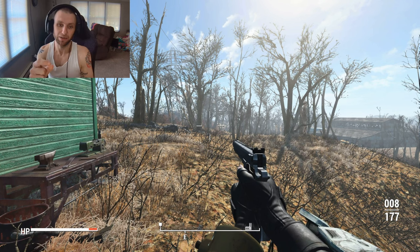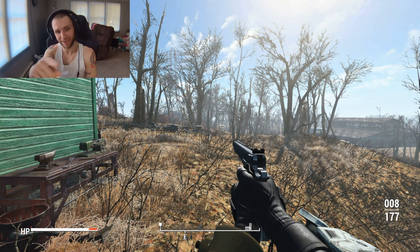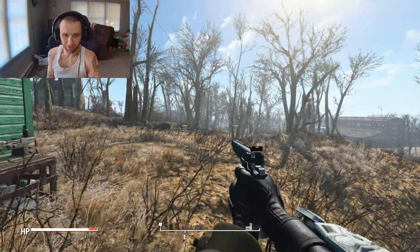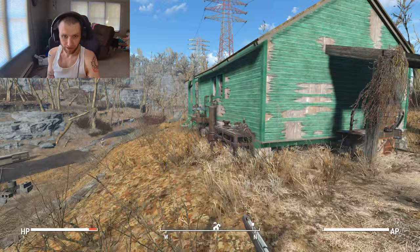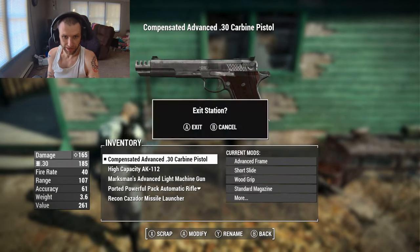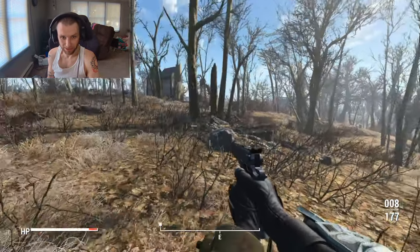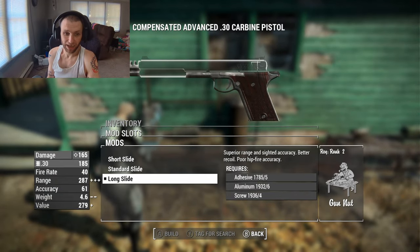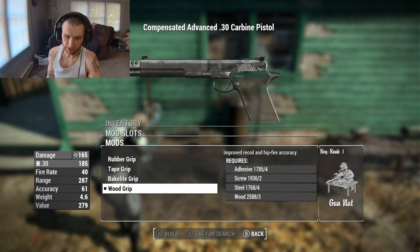The long slide makes hip fire worse in a way you can feel. The crosshair is a circle and it's slightly bigger, especially when moving around - it gets really large when shooting on the move. With the short slide again, it stays tight and doesn't get nearly as big. That's the hip fire accuracy difference. I'm going to take the range though, so I'll go with the long slide.